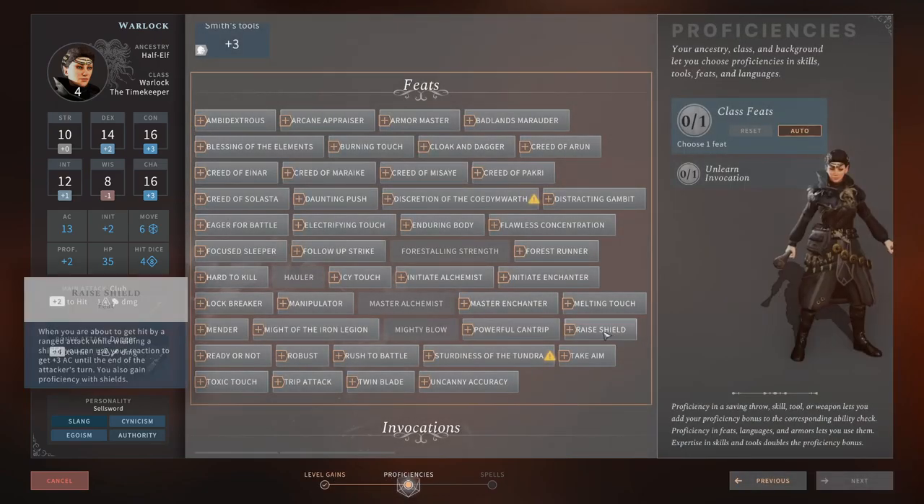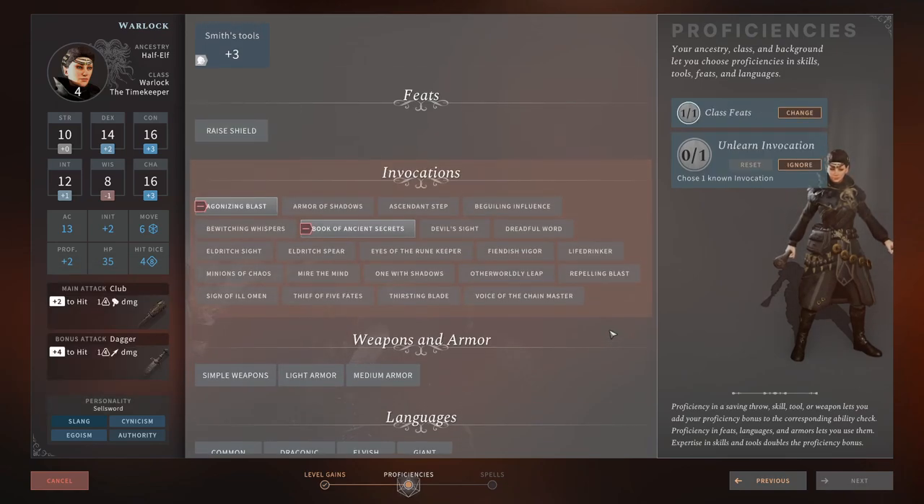We're going to take Raise Shield feat. When you're about to get hit by a ranged attack while wielding a shield, you can use your reaction to get plus 3 AC until the end of the attacker's turn. You also gain proficiency with shields. This means we now have medium armor plus a shield at level 4, giving us even more AC. Every time someone tries to range attack us — which is our main source of incoming damage — we get a reaction to gain 3 AC and potentially mitigate the damage completely. Really, really strong on the Warlock.